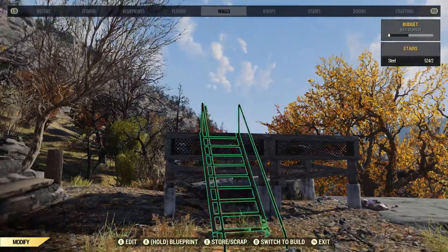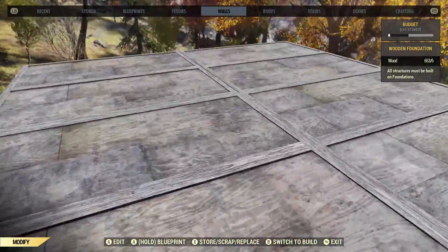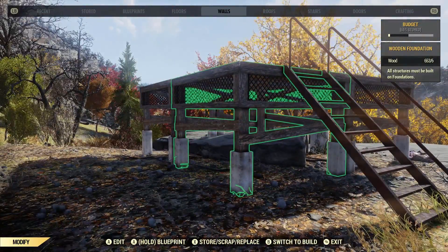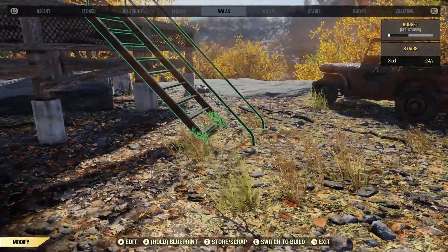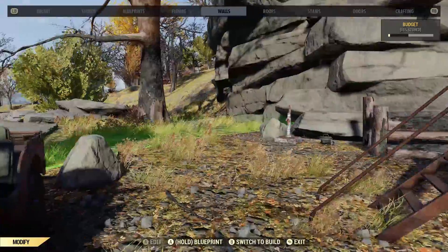I already have the foundation set down. It's just a two-by-two foundation and I have it set up as high as it can go, because it is a tower and I want it to be as tall as possible. And if you build it on the edge of a cliff, that even makes it a little bit taller.